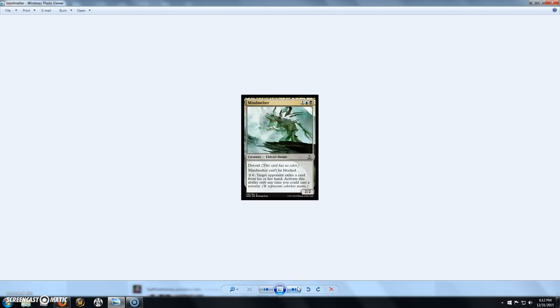Next we have Mindmelter, a 3-cost 2/2 Eldrazi Drone with Devoid. It can't be blocked, and you can pay 3 plus a genuine colorless mana — that's the new colorless mana symbol requiring actual colorless, not just any color. Target opponent exiles a card from their hand; activate this ability only at sorcery speed. The fact that it's unblockable and you can pay 4 to make somebody exile a card from their hand is a really nice ability.